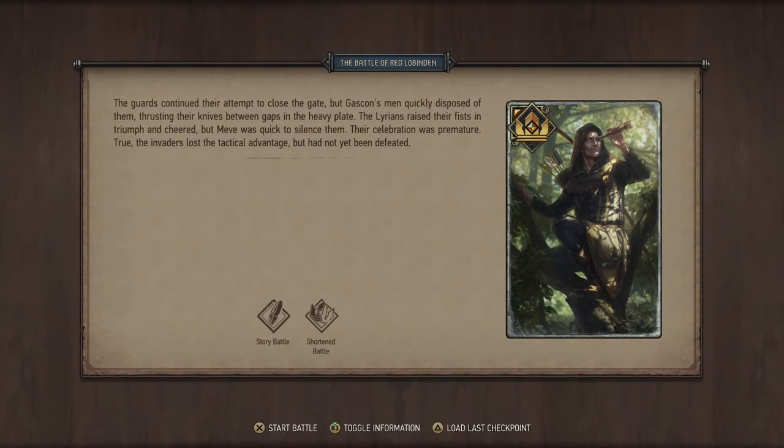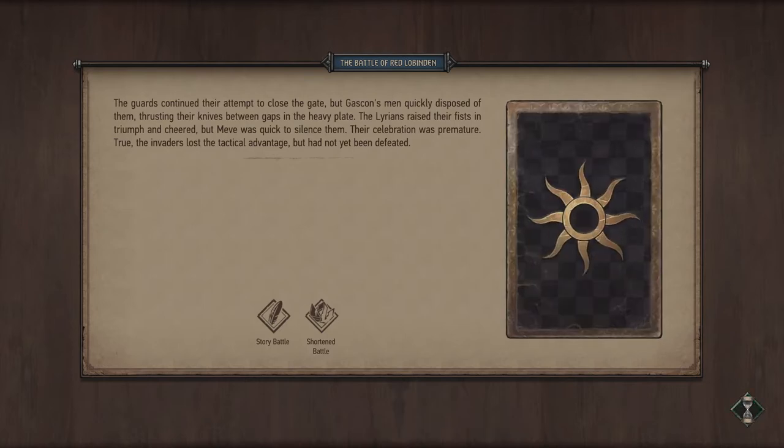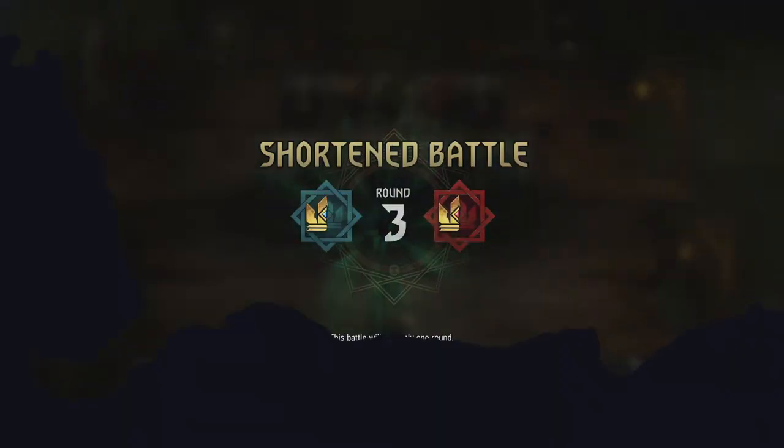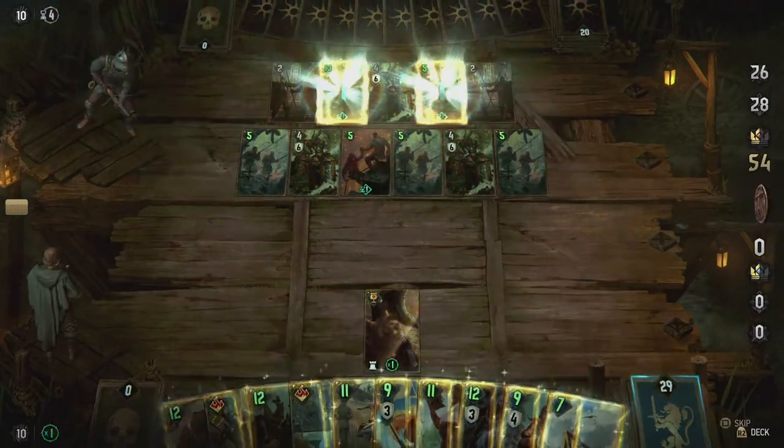Gascon did his work, and it's interesting that we didn't get a choice there — Reynard clearly doesn't like us trusting Gascon more and more. The guards tried to close the gate but Gascon's men disposed of them. The Lyrians cheered but Meve silenced them — the celebration was premature. True, the invaders lost the tactical advantage, but hadn't yet been defeated. It's a forced story battle, so those are usually easier.